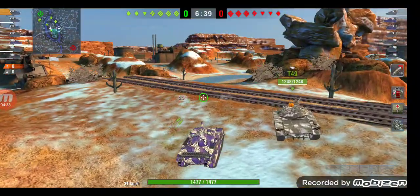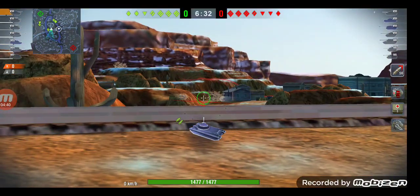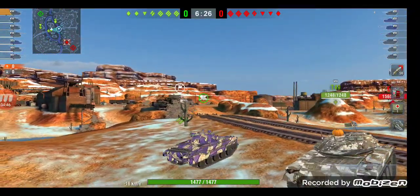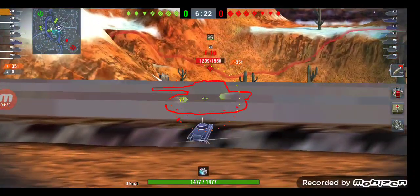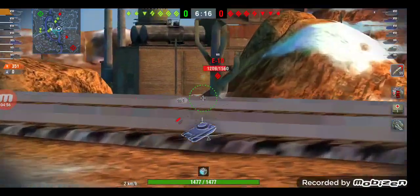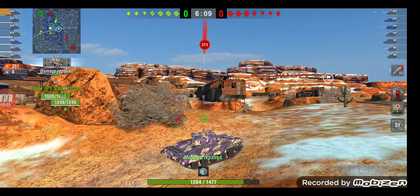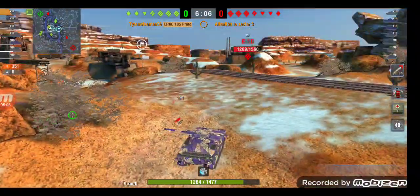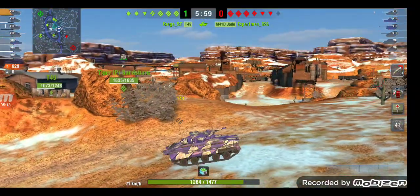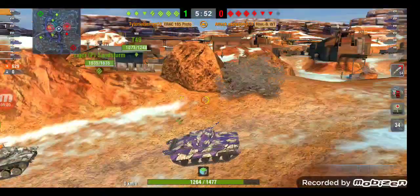There's a Progetto — what's that, an M41D? I think this thing has eight or nine degrees of gun depression, another upside. T49 fired at that — I will never understand why. Smart man, he backed off. High roll into low roll, but overall 628 for the clip — that's pretty nice. 629, off by a digit.